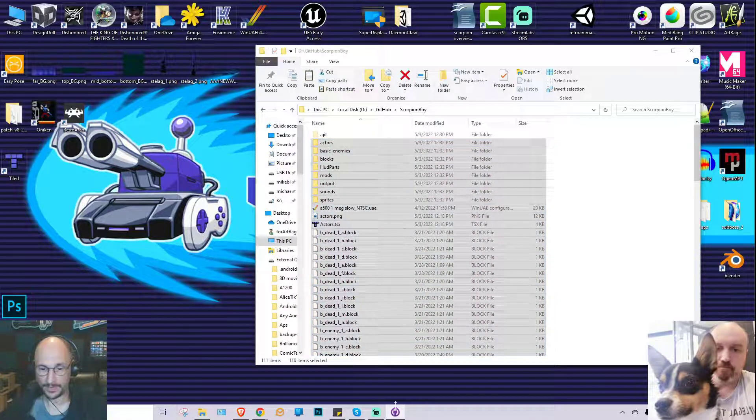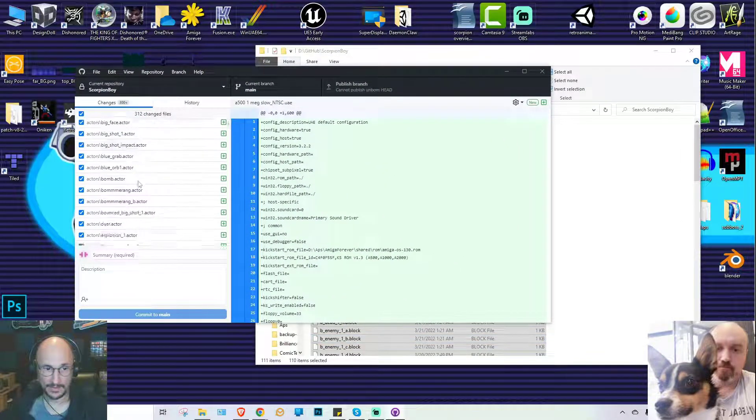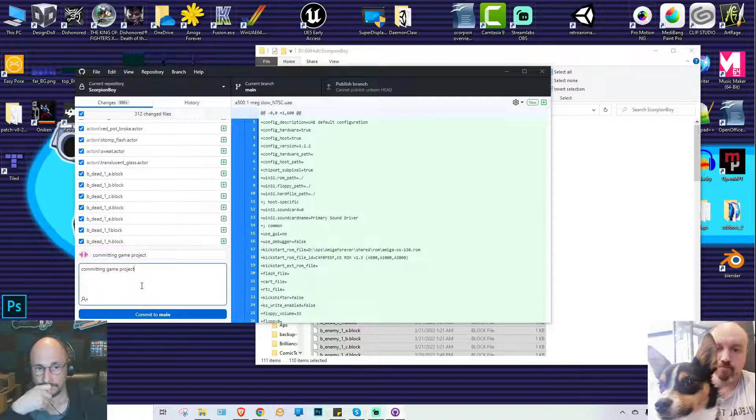Now if I go back to GitHub Desktop, it will have found a ton of files. A commit is a snapshot of the project at a certain point in time. It's important to remember that a commit is a local operation — it's still saving to your hard drive. It's taking the local snapshot but hasn't shared it to everyone else yet. So commit is the local operation; push is the remote operation.